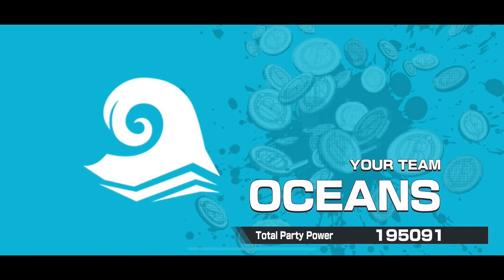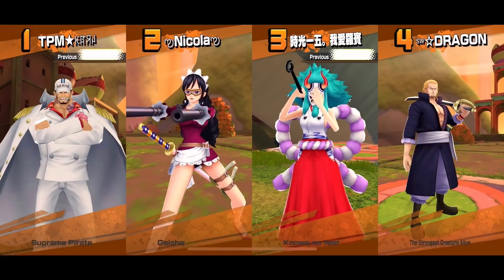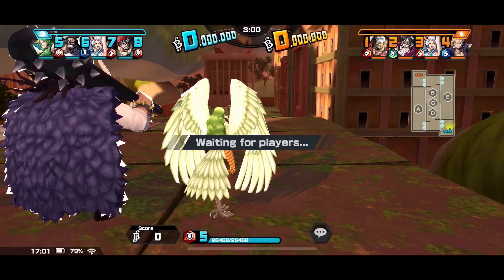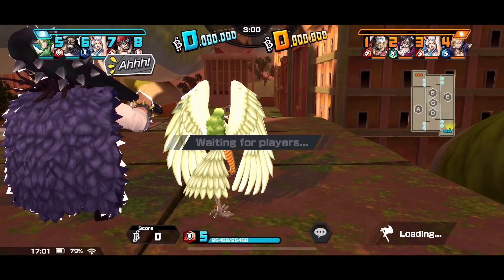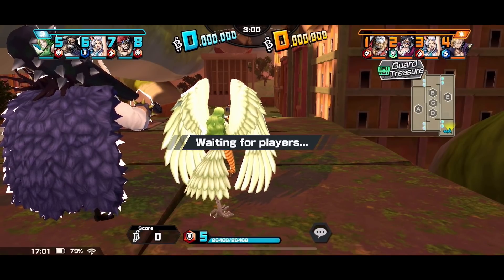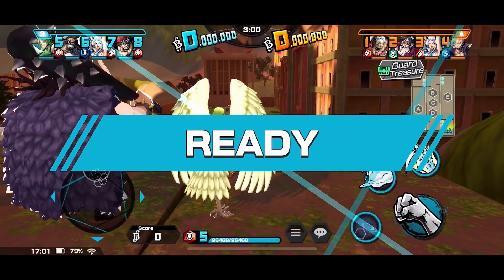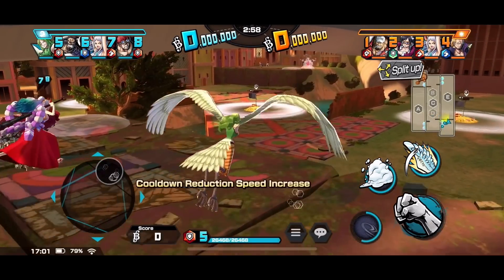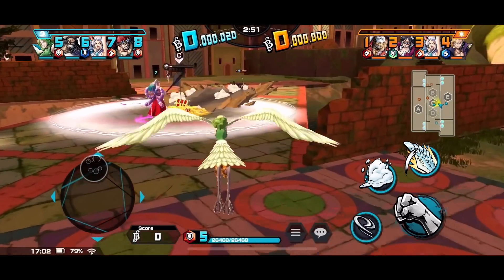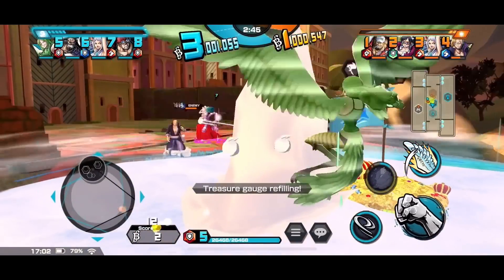Alright, second match on the evening — let's see how this one goes. Let's see who I need to deal with from the beginning. Baby Five and Yamato — it's really rare someone uses Baby Five, much like me playing Monet. Oh well, they're both Don Quixote officers! I'll stay at the bottom and defend — hopefully Yamato secures the middle for us. We've got Kid — that's good. You let the ladies deal with it!